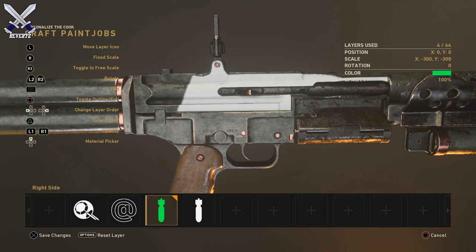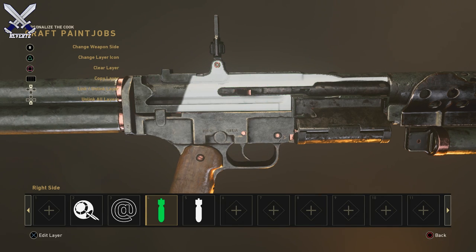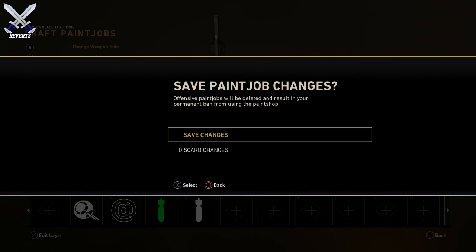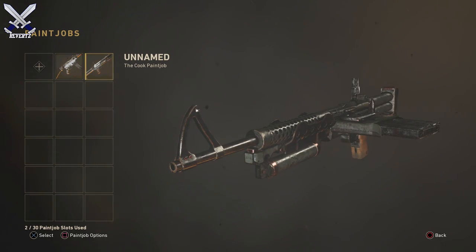Pretty basic stuff here — you have all the personalization options on the left-hand side. You can change the layout order, fix the scale, and all that. Once you've completely finished your paint job, you can save it or discard it. It'll do a cool little animation and tell you that you've successfully saved the paint job.